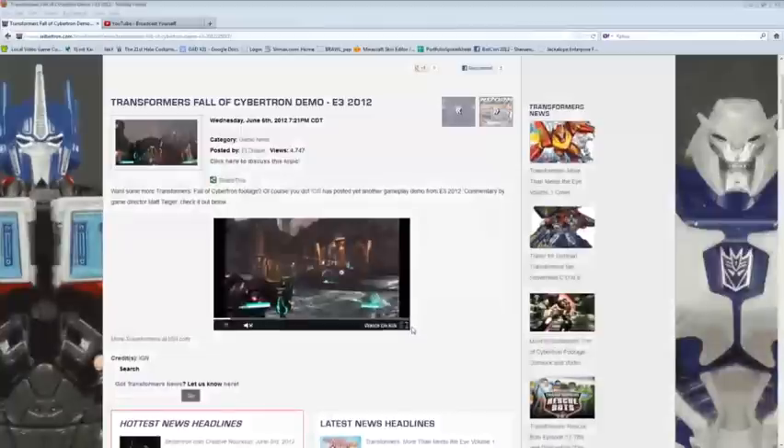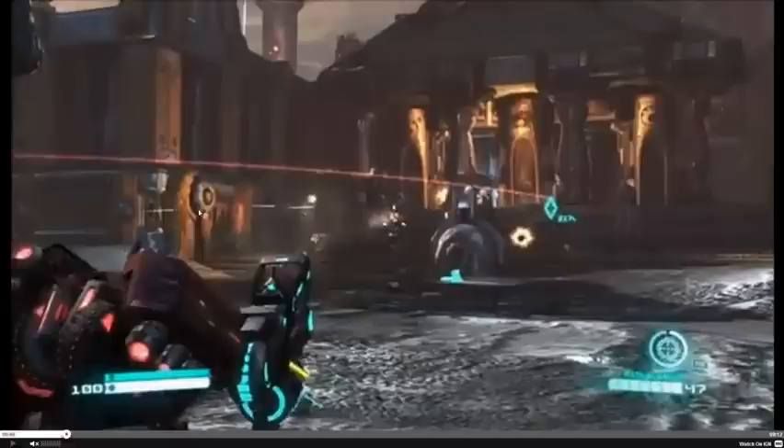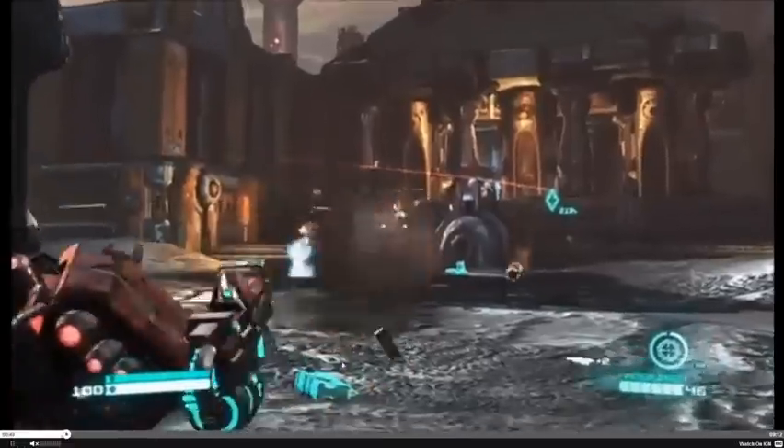I'm going to go ahead and put a screen up. Alright, so we're back. We have this video here, which is fantastic — it's much clearer than the other one. Right off the bat, I want to show — it says Path Blaster there. You can see your clip, you can see what's empty. You have your ammo here. You have your special ability ready here when it has that ring around it. It has the button on it for you.